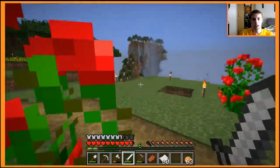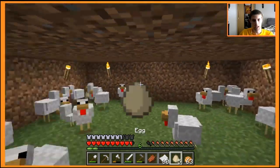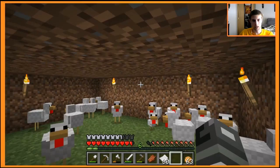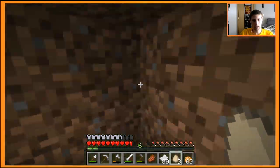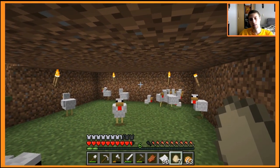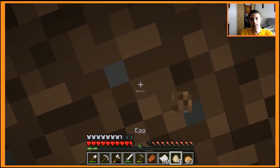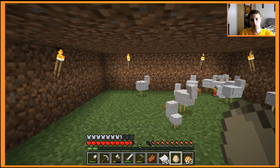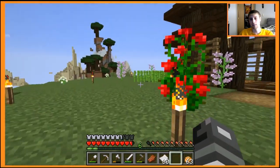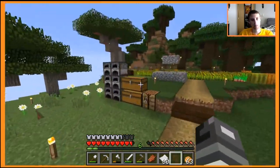My chicken farm is right down here. It seems like they changed the position where you throw eggs from. In the past, if you were standing in a room that's too high and you threw an egg it would throw it, but now it's like it's coming out of the top of my head, so the egg is not being thrown very far. When chickens actually do hatch they hatch right on top of my head. I don't know if that's a new change or what.